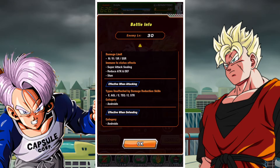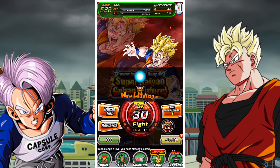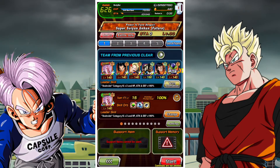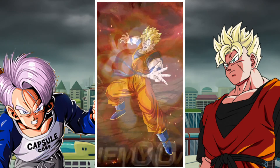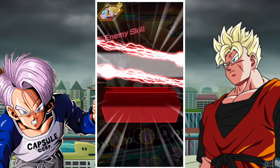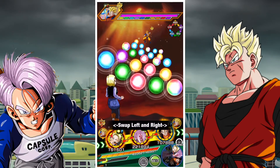On stage 30 it's pretty much the exact same — nothing else has really changed. The info is pretty much identical. So those are the requirements, specifications, and limitations on your team for this entire Extreme Z battle.